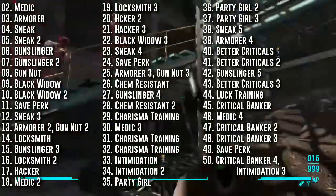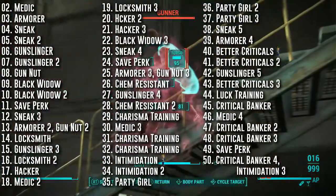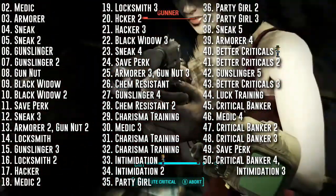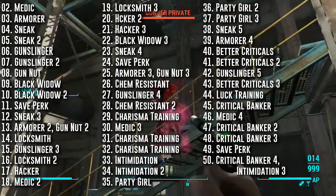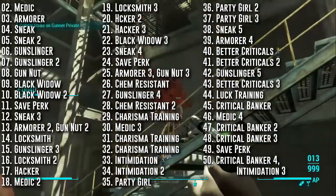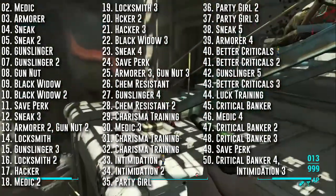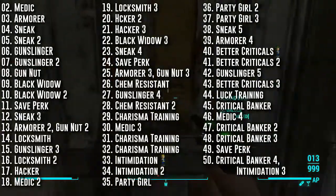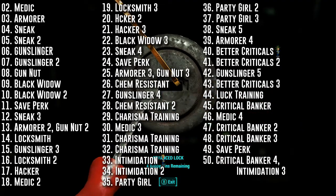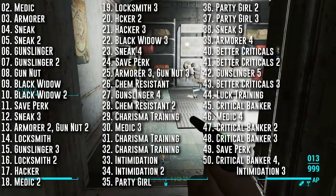That brings us to our next two perks. First, you'll need the Luck Bobblehead over at Spectacle Island to be able to take Better Criticals, which will allow our criticals to deal even more damage. You'll then take another point of Luck to take Critical Banker, which will allow us to store up to a total of 5 criticals when maxed out. Combine these with Party Girl's effect and you'll be filling up your critical meters without breaking a sweat.